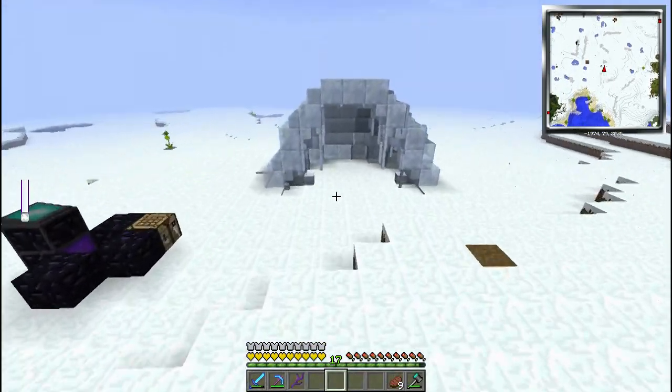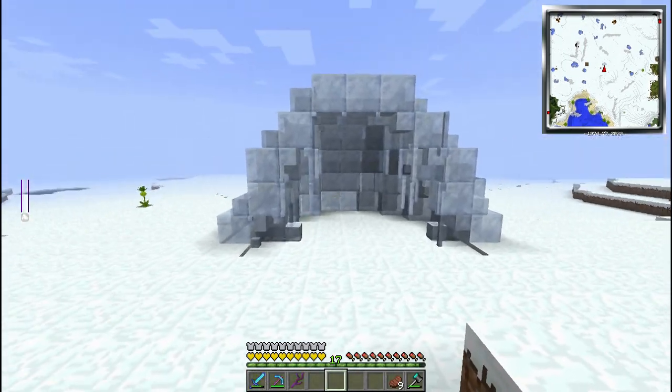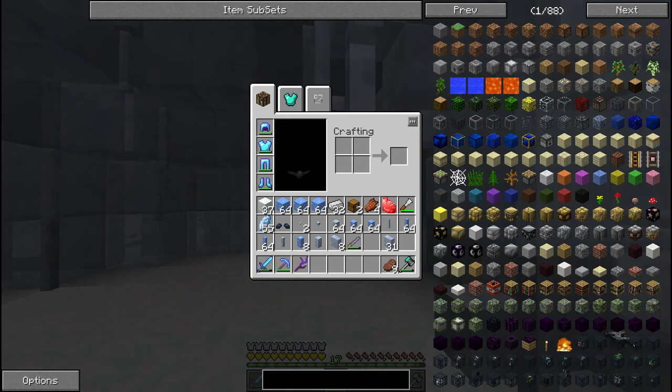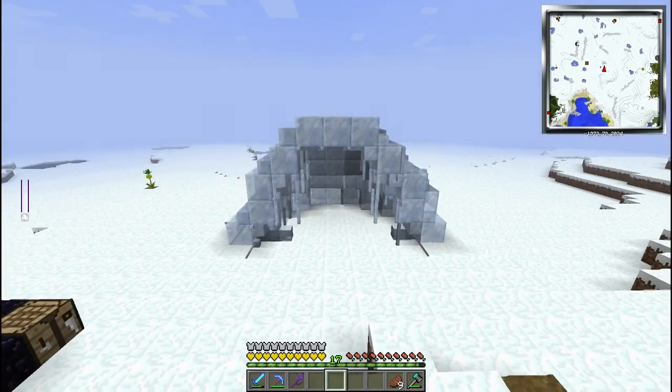And here we go with the igloo. I actually think this looks pretty good - it's not the best thing in the world, but I kinda like it. Have some nice little... what are those called? Stalag? Well, I guess they're just icicles. Yeah, they're just icicles. But I think it's cool, I like it.